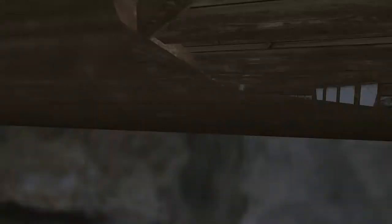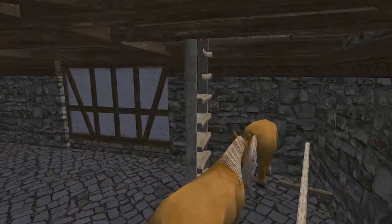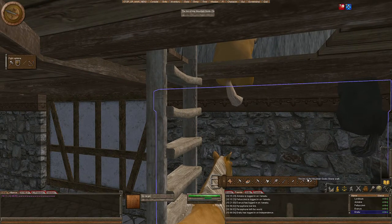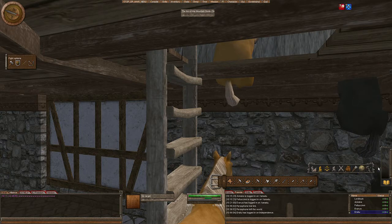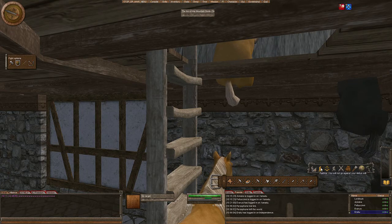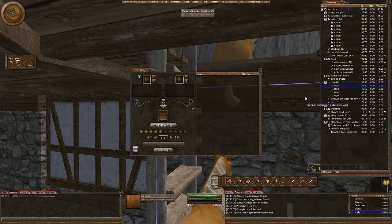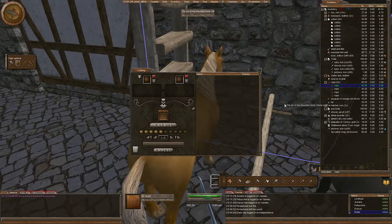We're going to go up here and build a wall, but first we'll have a look at the interface. As you can see here, over on the little menu bar we have crafting on the end. You bring that up and you put one thing in here, you put another thing in here, and things come up.